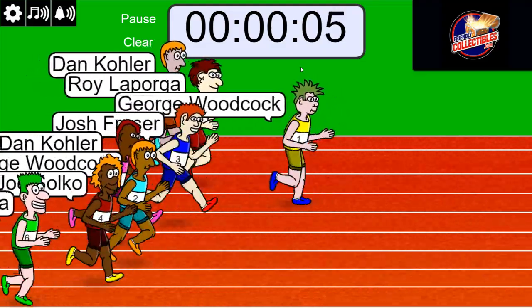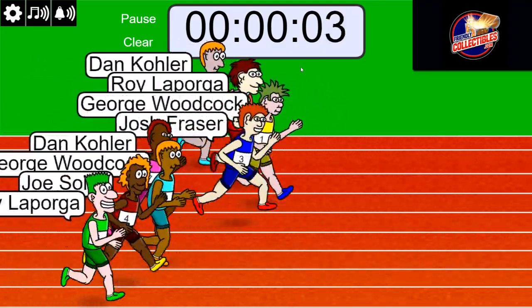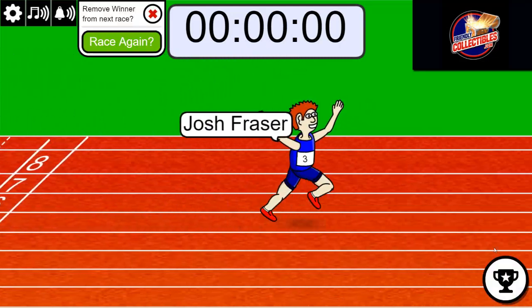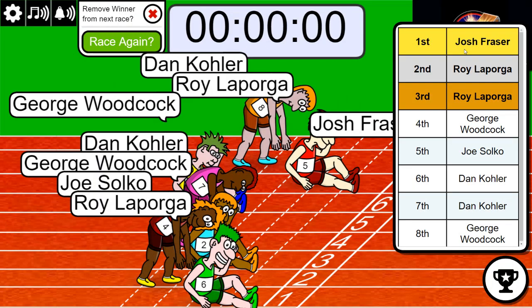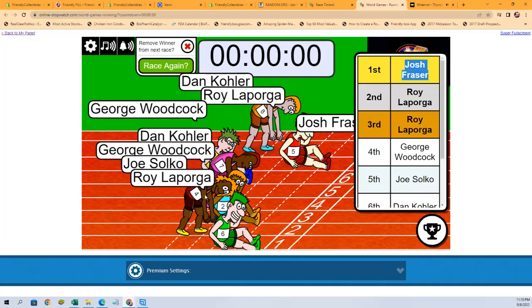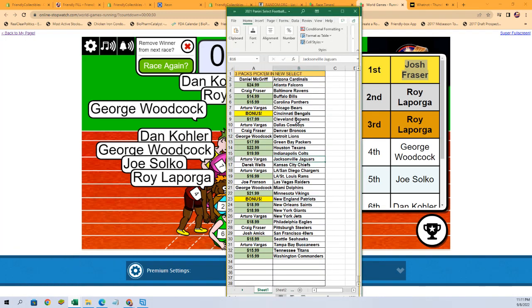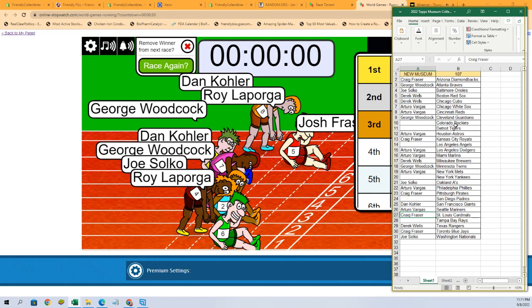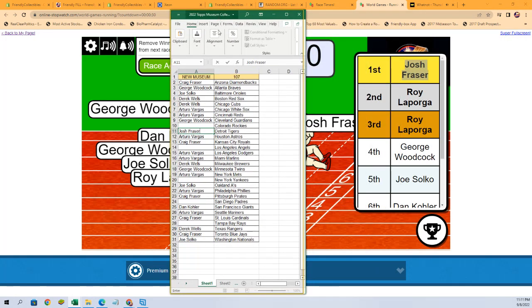Dude, that Bills build looks good man, they look damn good. Alright, so Josh if you got first you get Detroit, and then Roy got the other two. Okay, that's very good Josh. We want that one - there we go. So you got that, and then Roy got the Rockies and Padres.